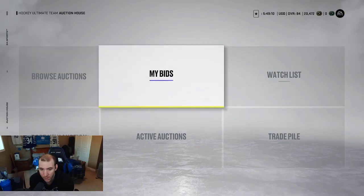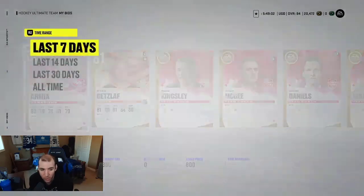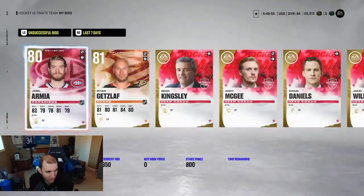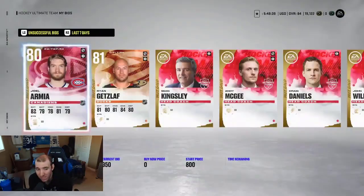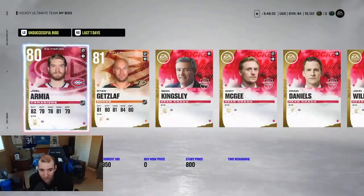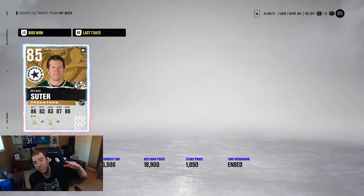I might take a shot at this bid right here — we might win it, we might not. Let's see if we win this bid, that'd be a pretty much W. You go back and forth until your card appears — that's pretty much what you do. I just want to see if we can make a little steal here. We need better defense for the team. The 85s are going for probably 7k right now — let's see. We got Ryan Suitor for around 6k, close to 7k. That is a W — we did get Ryan Suitor on the team!